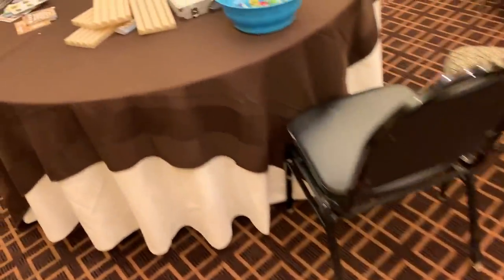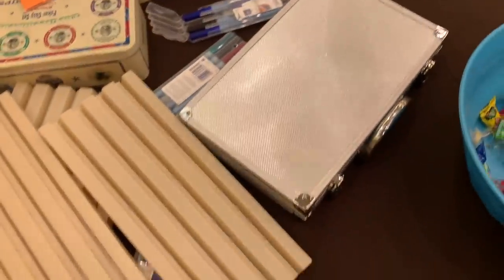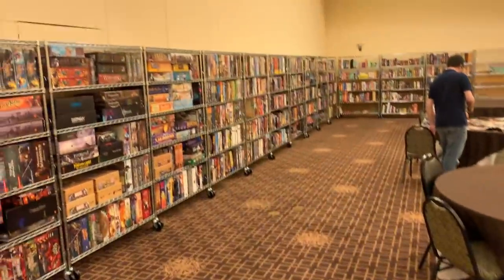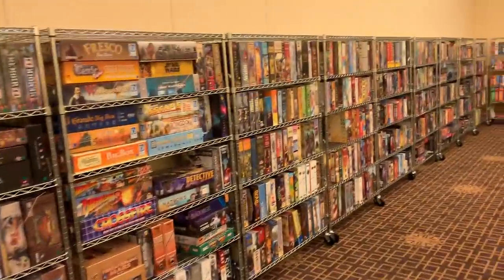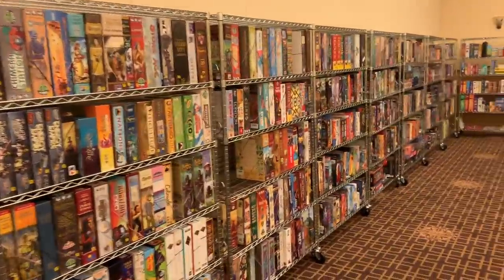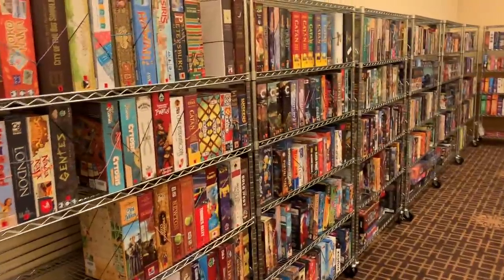And then we got a table here in the middle. We got racks you can use, and poker chips, and erasable markers, and candy, and things. But that is what the Dicetower Library looks like. I'm Tom Vassell. Hope you can have a chance to play this library. It will be at Dicetower Cruise next, then Dicetower West, then Dicetower East, and it's only going to get better — maybe not bigger, but definitely better. We'll see you next time.